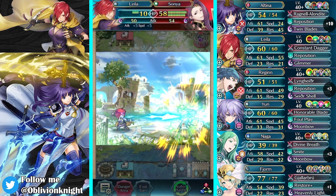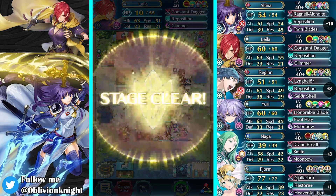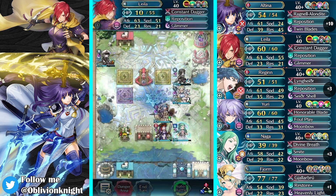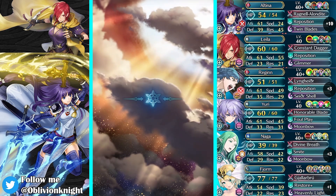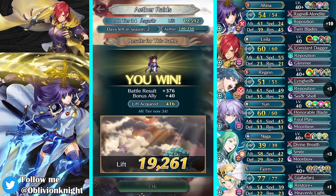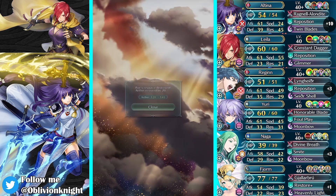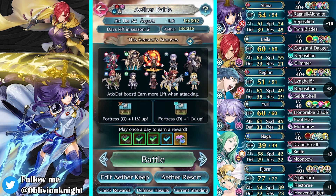Yuri is such a good unit — there's so many different ways to use him. I saw someone I follow on Twitter named Lindus Forever; he's been using Yuri with an AoE build and it's super solid. I'd love to do it, but it requires Raphael so that he can get the minus one cooldown, and he also has to run infantry pulse. The problem is my Raphael is minus HP, so it doesn't work unfortunately. But that looks like a pretty cool build — really fun to play.